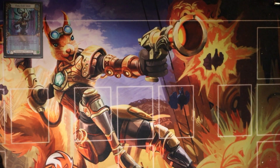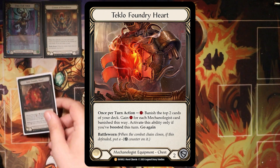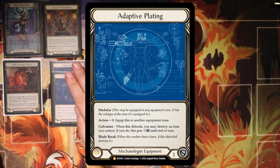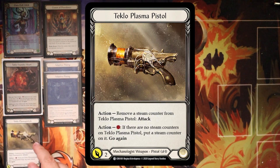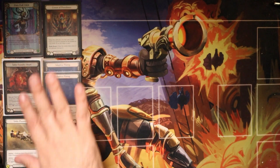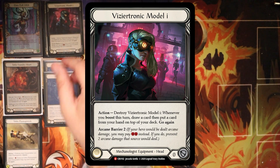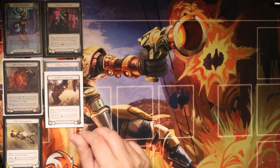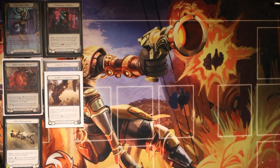The base equipment is crown of providence for the head, cyclofoundry heart for the chest piece, two adaptive platings for legs and hands, and the tecloplasma pistol for weapon. As a sideboard we have equipment for when we play against wizards. Against wizards, play busy turning model over crown of providence and one achilles accelerator over one adaptive plating. Right now wizards have been playing some attacks, so at least you have adaptive plating if you need to block one of their attacks.